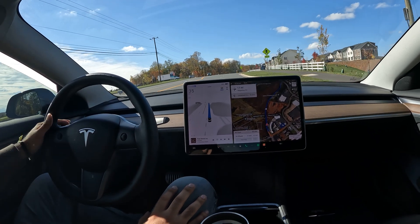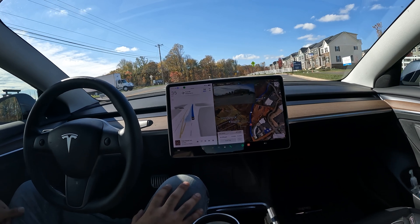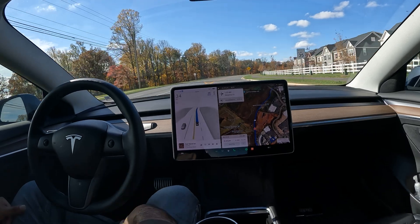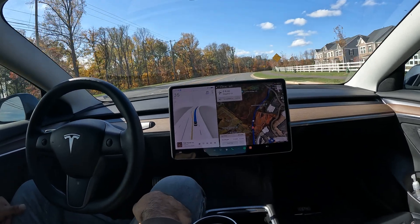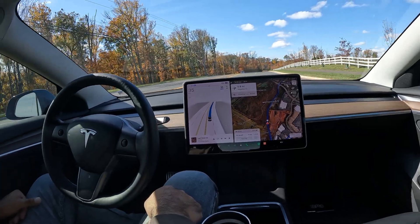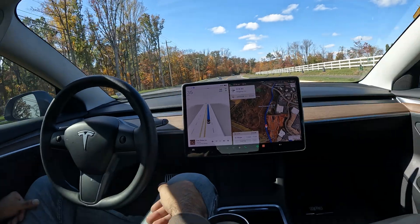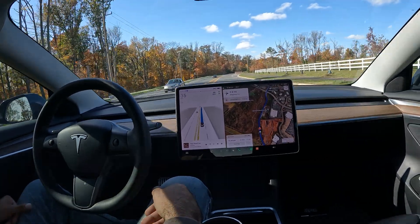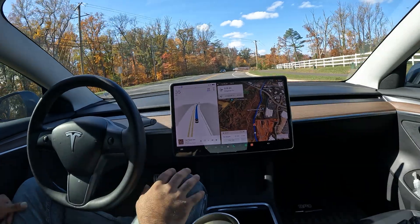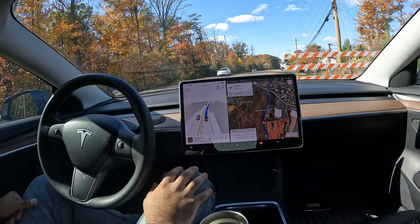On this road we get to witness really nice fall foliage. This is Potomac View. Wow, it really thought there was a stop sign over there — it was a round red circle that said 'Now Open' and it treated it as a stop sign. I guess it searches for round red circles. As you can see, the leaves are prime fall color right now, changing nice reds, oranges, and yellows.